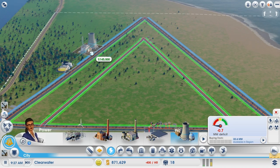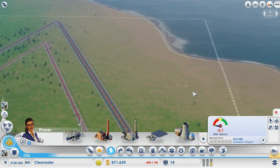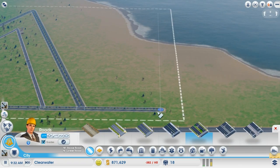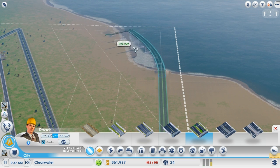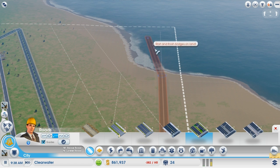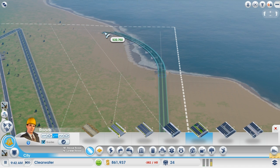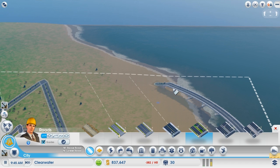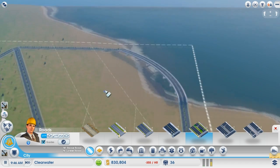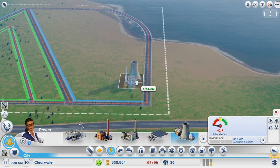They'll need power - definitely not nuclear. I am kind of looking forward to getting a nuke though. Not sure where we should place it. I'll just increase this area with the roads. Probably build a bridge around, but we won't even do that now - that's always fun, building bridges. I'm going to go with the straight road and build it like that. Now back to electricity.